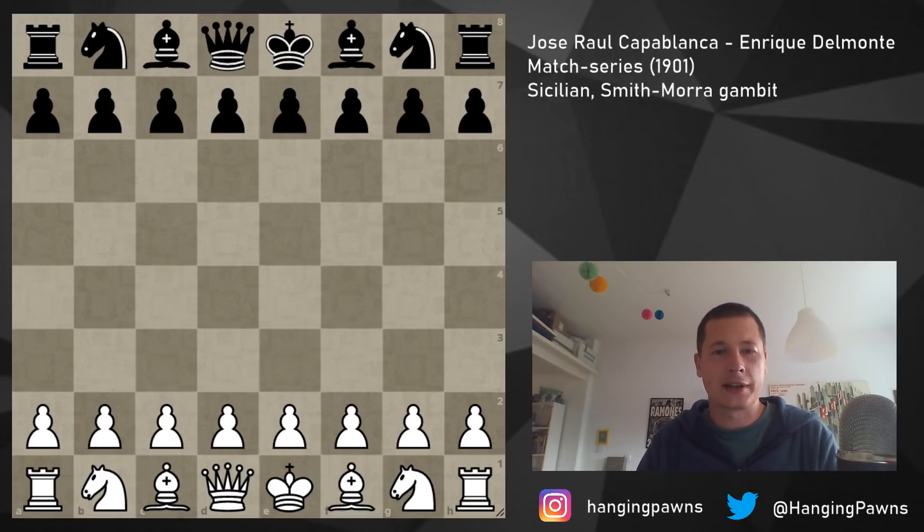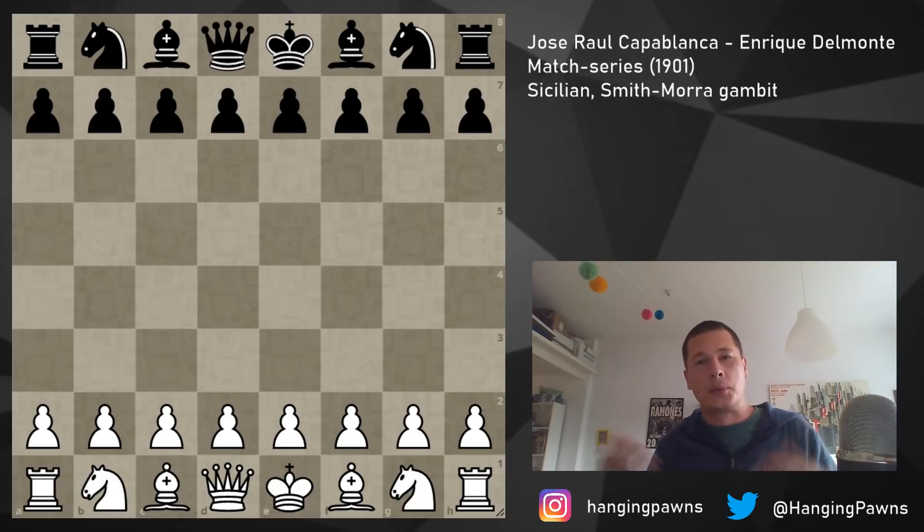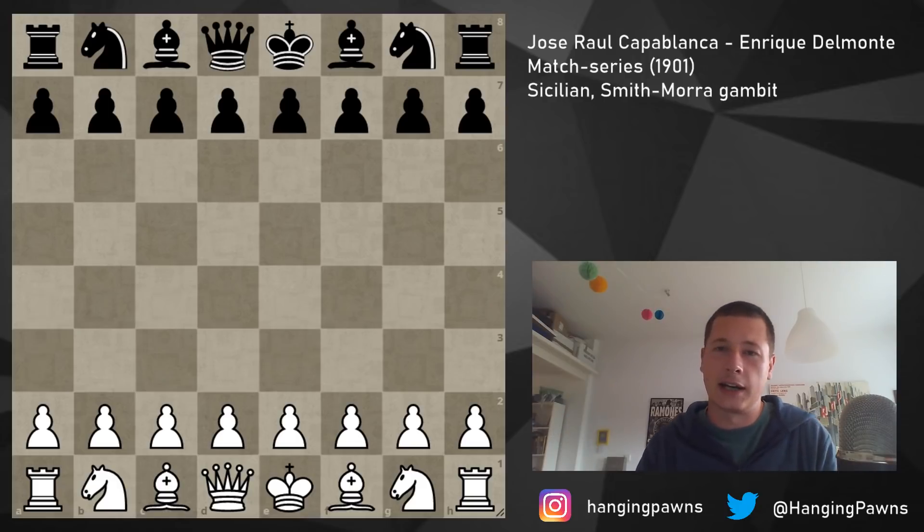Del Monte is an unknown player — the only other two games I could find were another game from the same match in 1901 against Capablanca, and a game he played against Lasker in which he got crushed. So I don't know how strong he was. Jose Raul Capablanca was 13 at the time of this game; he was born in 1888.